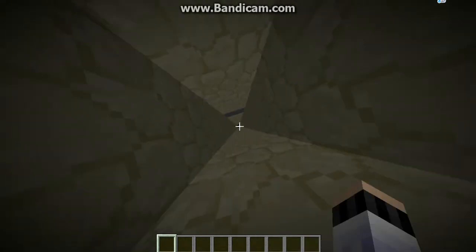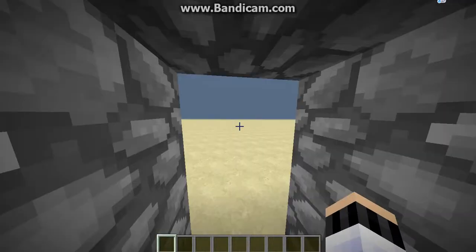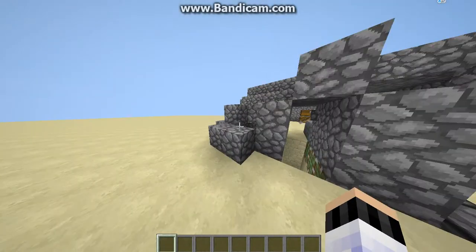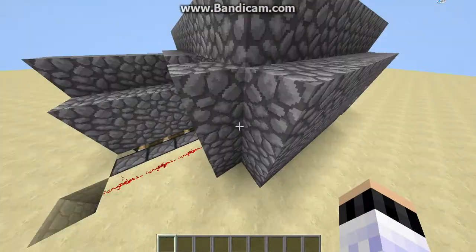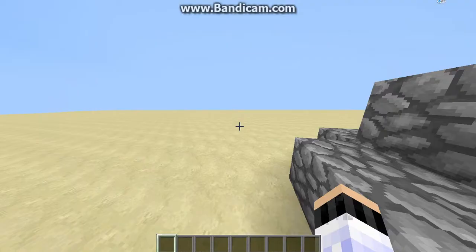Sorry you guys, I just forgot to add the water down there. But yeah, that's mostly how you make the spawn trap. I'd recommend doing this on faction servers, or any servers that you can claim on, and I'd make it right in front of spawn.